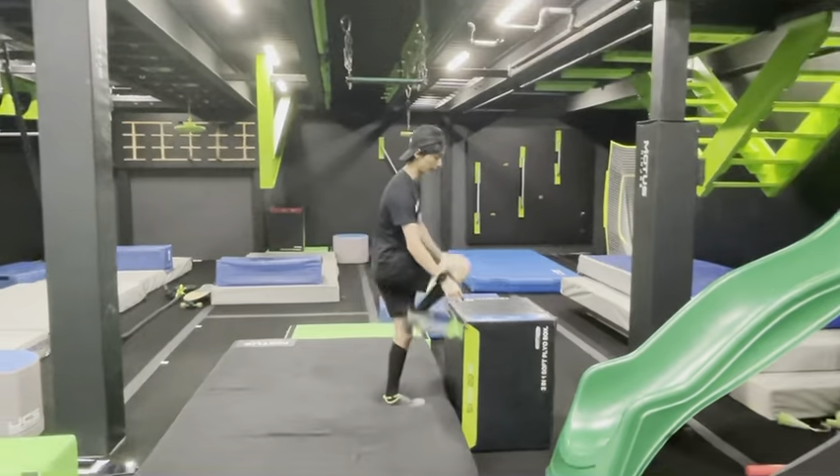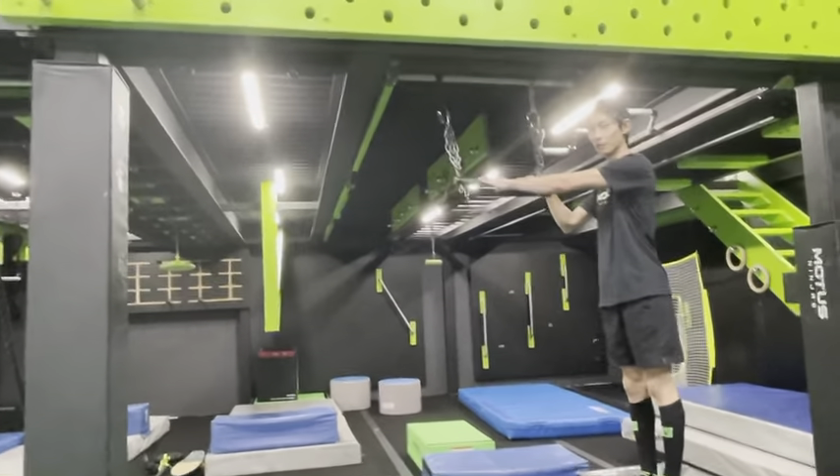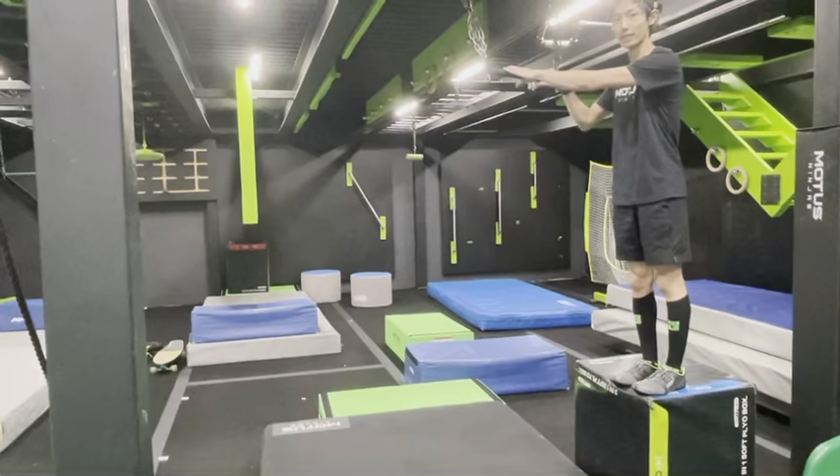After that you're getting up on this box. Your next obstacle is called Stick It. You're going from this trapeze bar to that green box and you're landing on your feet.